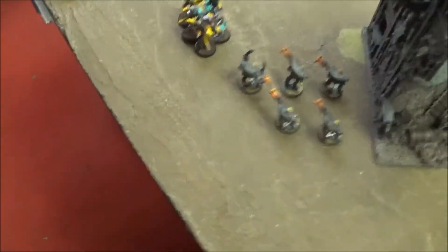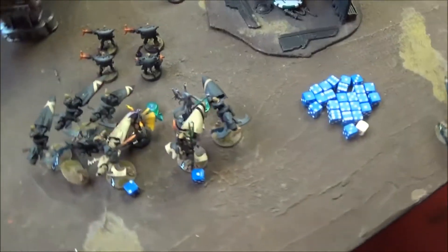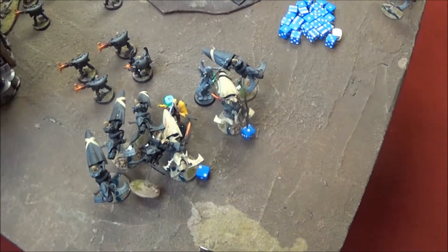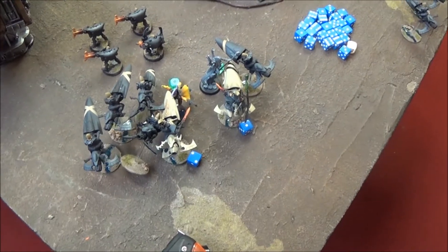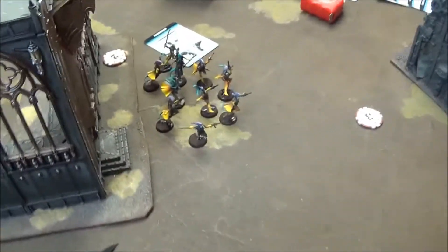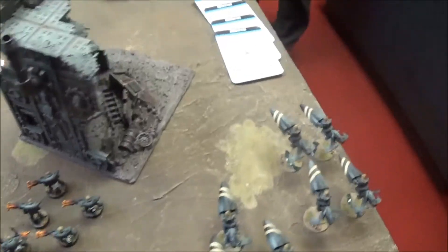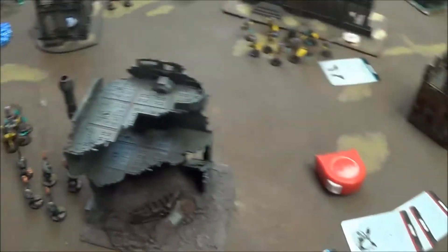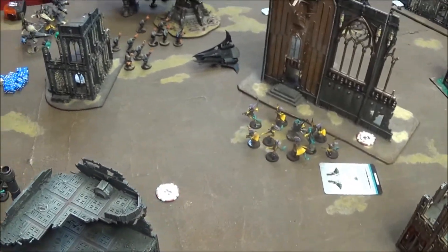A valiant charge by these guys ended the Wraith Knight's life. However, the story was a little bit different for these guys over here who got decimated on the overwatch, and then we ended as a tie in close combat so those guys are still locked in. The rest of the board — these guys are Veil of Tears up and slowly advancing up the field, whereas I've got the majority of my Warp Spiders hiding in the backfield. I've still got a unit to come in from Deep Strike Reserve, so we'll see if they come in and see you at the end of Eldar turn three.